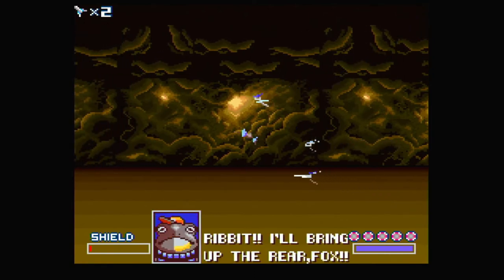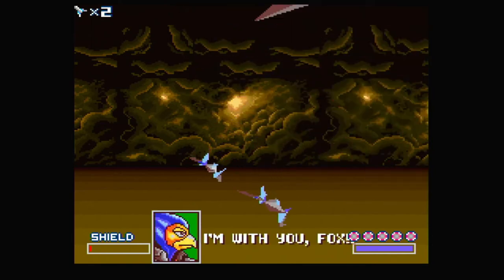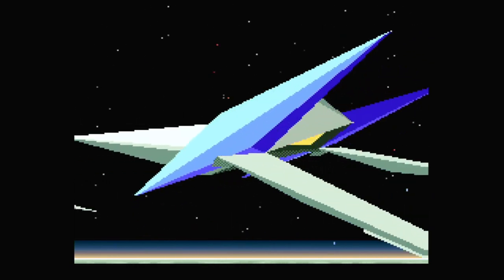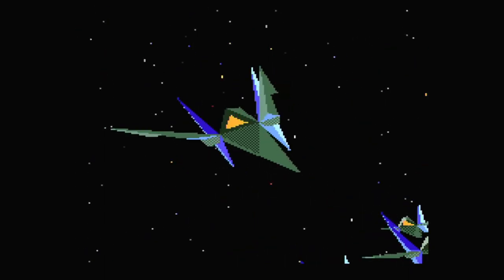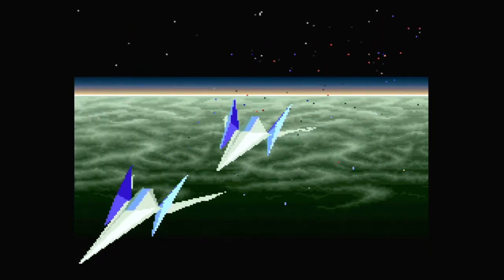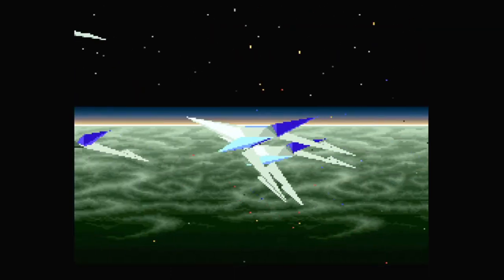'All ships check in.' 'I'll bring up the rear, Fox.' 'I'm behind you, Fox.' 'I'm with you, Fox.' And the text is overlying with the bomb icons — that's so funny. Yeah, that is it for Star Fox. Oh my god. Like, I actually haven't finished this game ever. But I've seen videos of the final boss and it looks easy. And it was clearly easy there, although obviously a few deaths. But still.